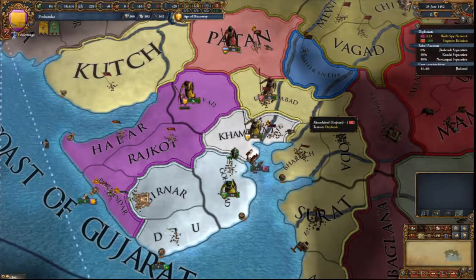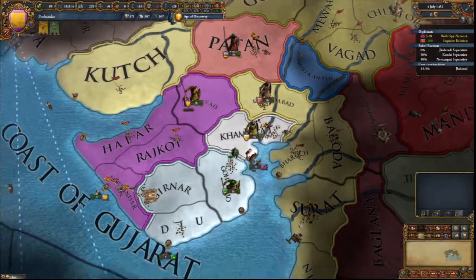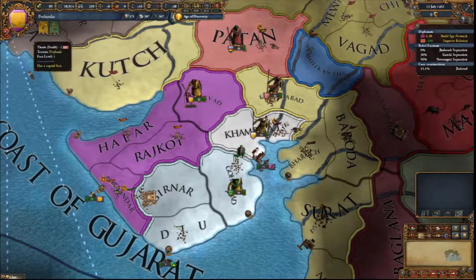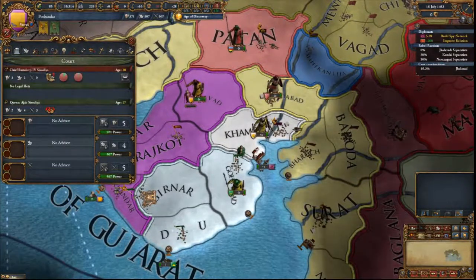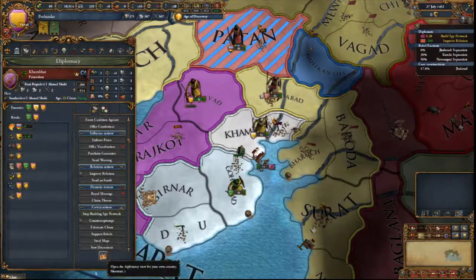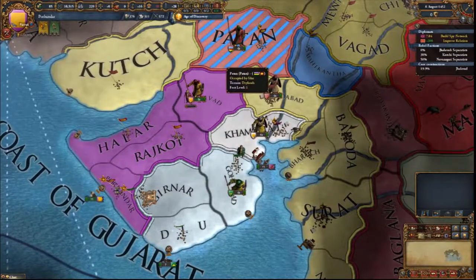Plan this episode: kill Kampot. I'll get a claim on them so we can declare war on them, because Voidmage is currently warned by Gujarat, so we don't want to have a fight with them. And I can rival Patan — that's a good idea.